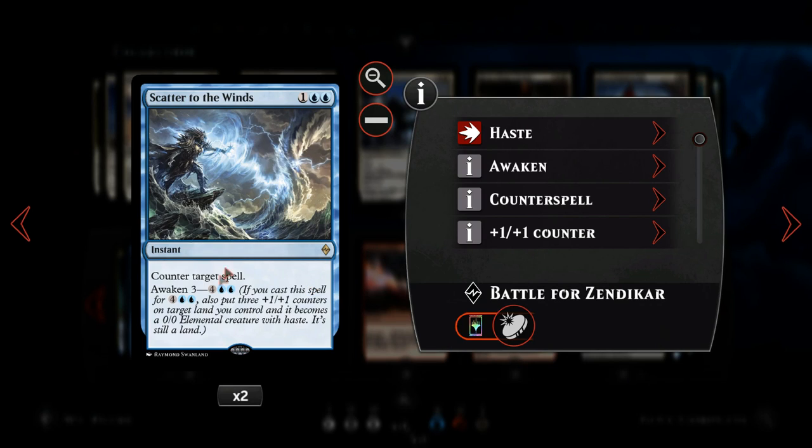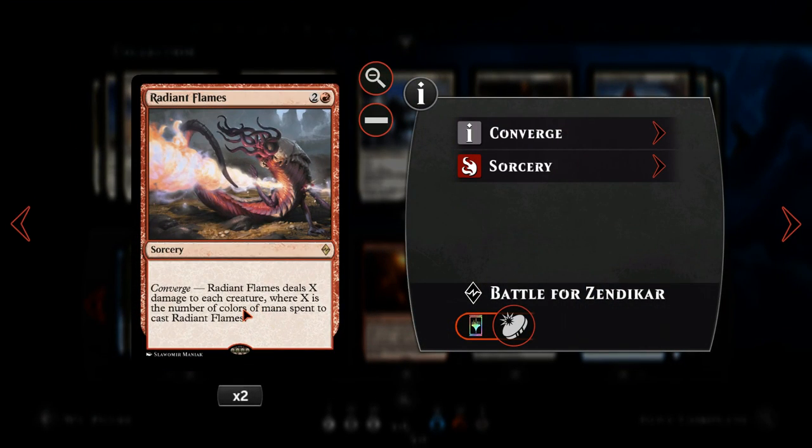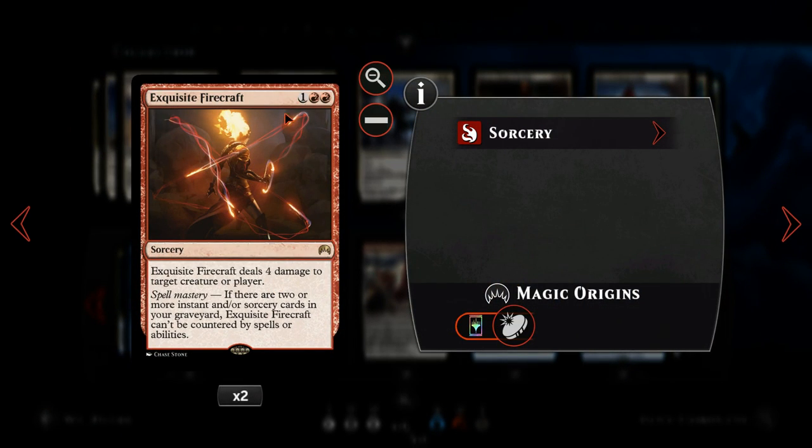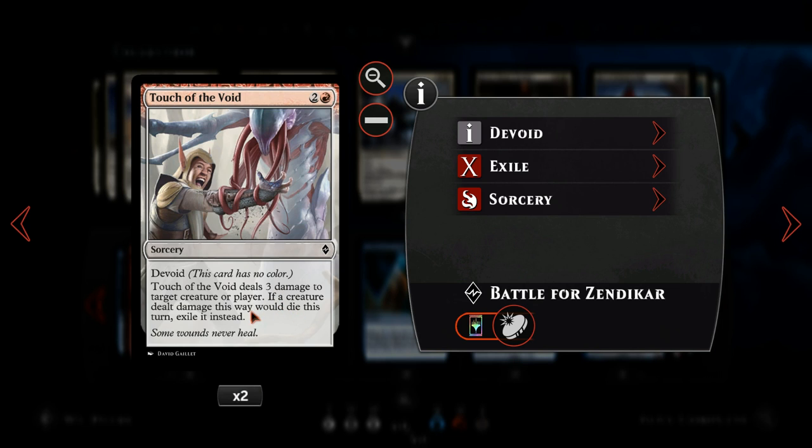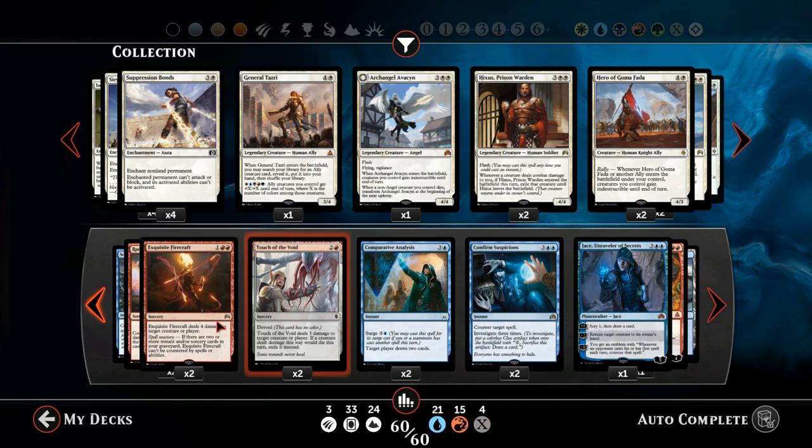A couple of copies of Scatter to the Winds — a nice three-mana counterspell where late game we can also awaken and turn a land into a 3/3 creature. Radiant Flames only does two damage across the board in a two-colour deck, but it's still a nice sweeper especially against humans since most have only one or two health. Exquisite Firecraft is a three-mana four-damage burn spell, also uncounterable with spell mastery. We've also got two copies of Touch of the Void to give us a pseudo four copies of Exquisite Firecraft — it does three of the four damage, can exile a creature, and can also be pointed at your opponent's face.